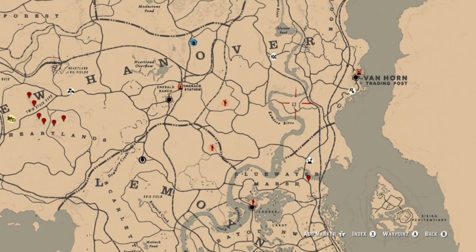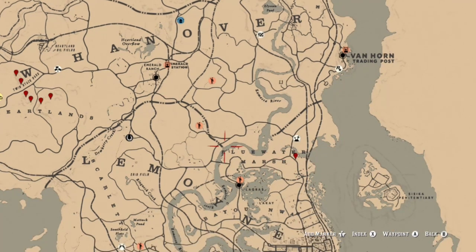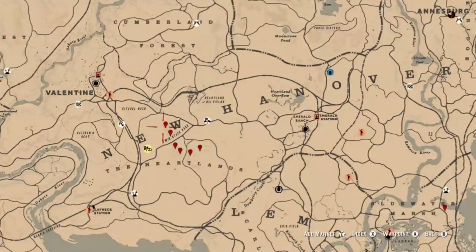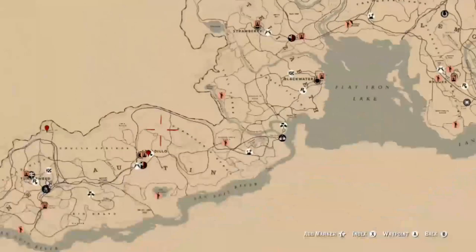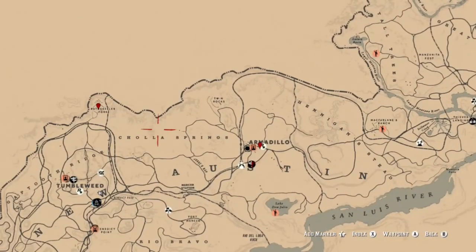Either quit to free roam or finish the challenge. Other locations for vultures: you can do the legendary bounty Cecil Tucker, which puts you at the Kamasa River and Blue Water Marsh — you can find a lot of vultures flying overhead. Also Twin Stacks Pass, and sometimes it's random at these mountain ranges. You also have the location at Armadillo as well as Wrathscaler. Thanks for watching, see you next time.